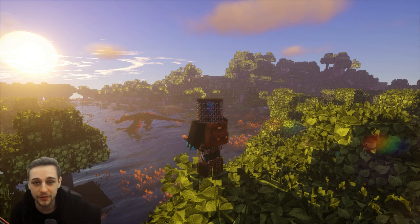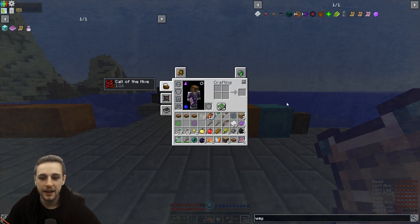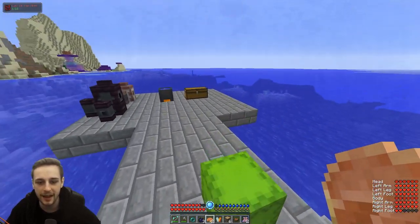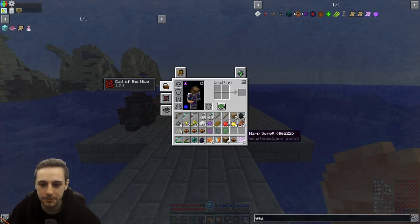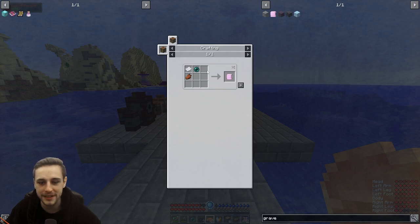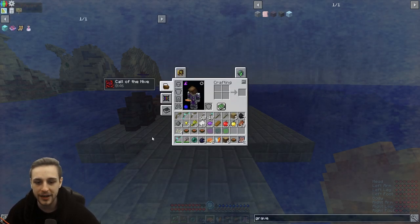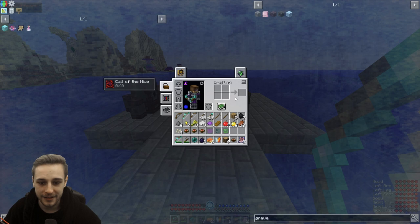We've even left with a couple of crafting runes which might be useful. That wasn't too much trouble — that took us nine and a half minutes and a few deaths. So essentially, what you're looking for is the ability to make a warp scroll to get out of there. You can also make a grave scroll — that'll teleport you to where you died so you can pick up your loot and GTFO real quick. So you're running around trying to get a warp scroll or a grave scroll — and that's how you do it.